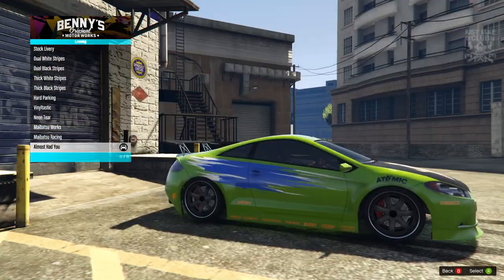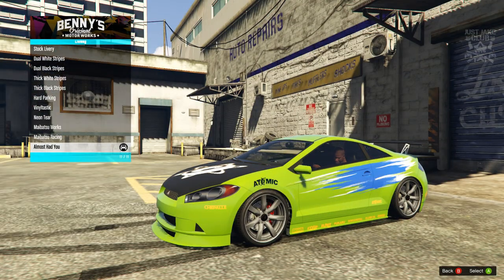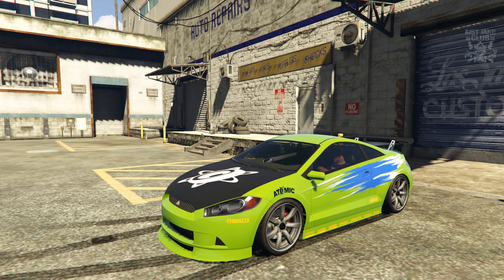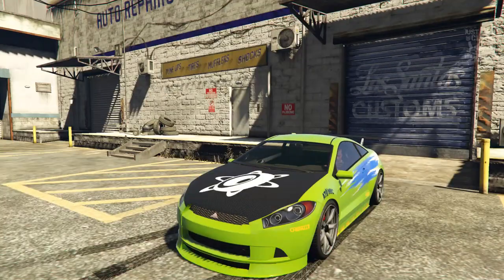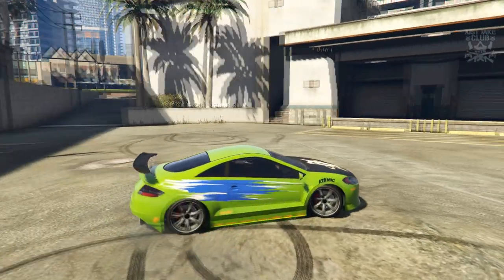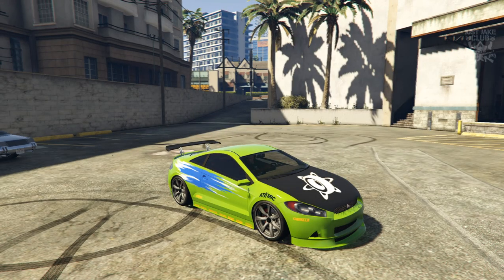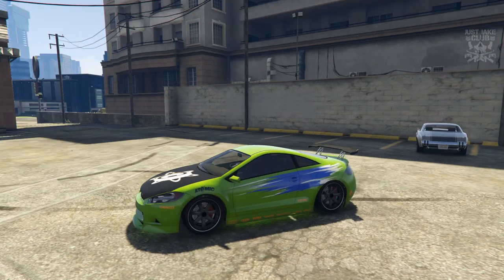There it is — that is the livery we've been wanting for such a long time for this vehicle, because the Penumbra has been in the game since day one. Rockstar has released a load of random liveries for random vehicles, which is awesome, and I'm really happy they've released this one into the game files. They haven't officially released it to everybody online yet, but when they do I think the Penumbra is going to be revamped and people are going to be driving it again. This livery looks really good — you can tell this Penumbra is supposed to be an Eclipse and that this livery is supposed to be from the Fast and the Furious.